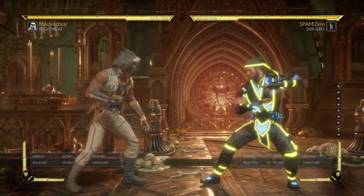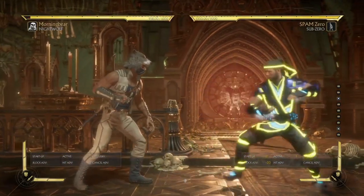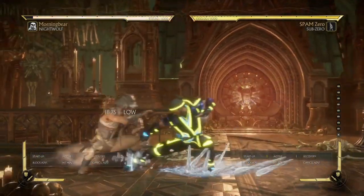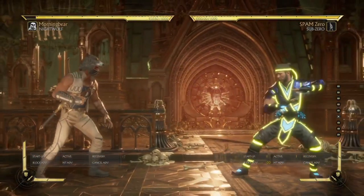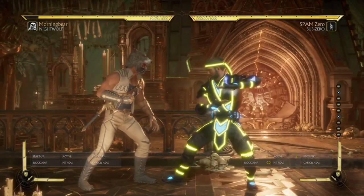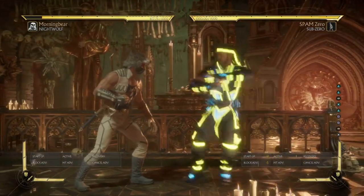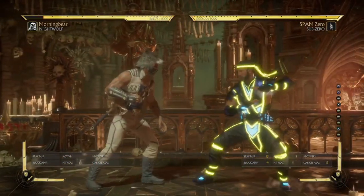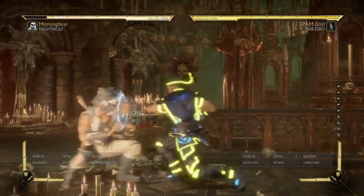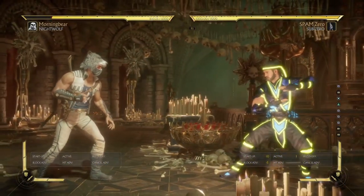The slide has 11 frames of startup and it's negative 20 on block, which means if your Sub-Zero likes to spam the slide a lot — like you know how Sub-Zeros do where they'll walk up and then randomly slide, or when they get knocked down, they'll wake up and randomly hit that slide — so that has a startup of 11. Now this string right here has a startup of 13 if you just do this move, but if you finish the combo, it has a startup of 10 with only a block advantage of negative 5, meaning it's safe on block. So if he completes this string, then you do not have enough time to counter it.